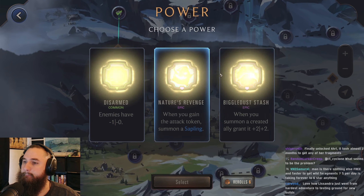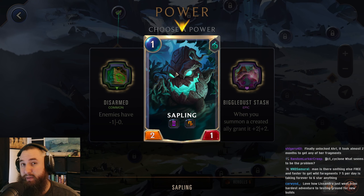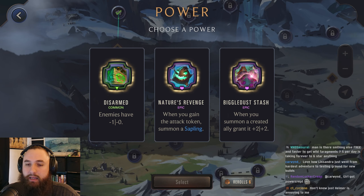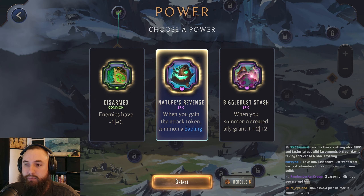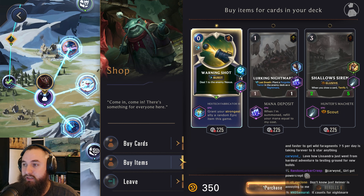Let's try out a power. So Nature's Revenge Disarms — we'd have double disarms, so all the enemies would have negative 2. This could be better if we were going for our Shock and Awe build, but that's not really the case anymore. Created Ally granted 2-2 — we are going to have some Created Allies. I think this will also count for our Nightmares, but I think we want to go for more damage flat out, so let's go for Nature's Revenge to push as much damage as possible and get more Terrified so we can get Fiddlesticks on the board. Double Warning Shot is kind of hilarious, so sure.